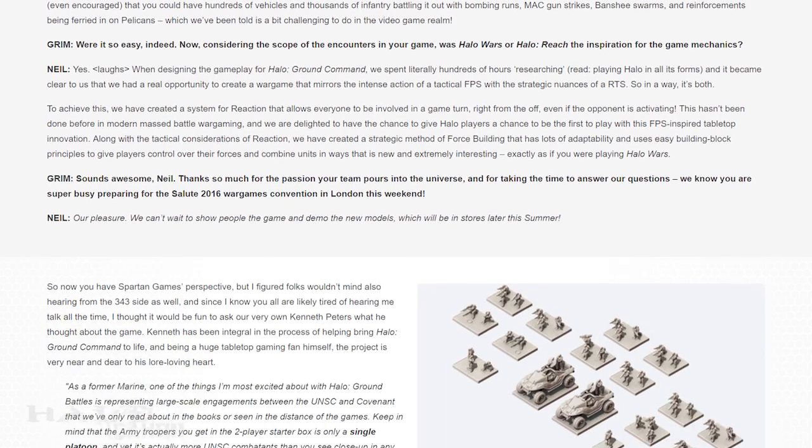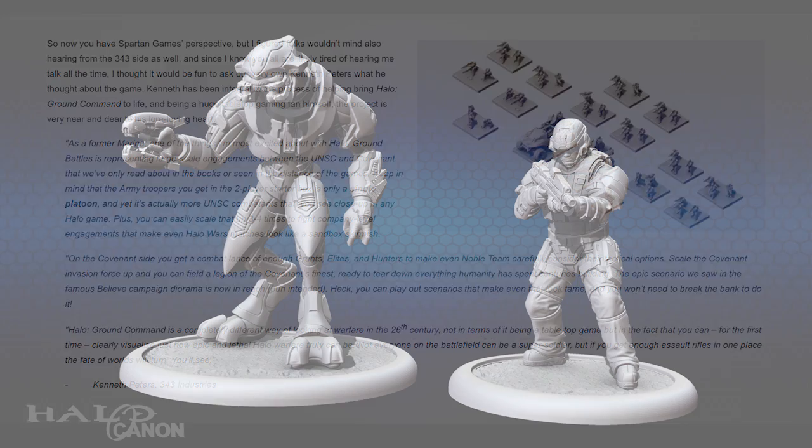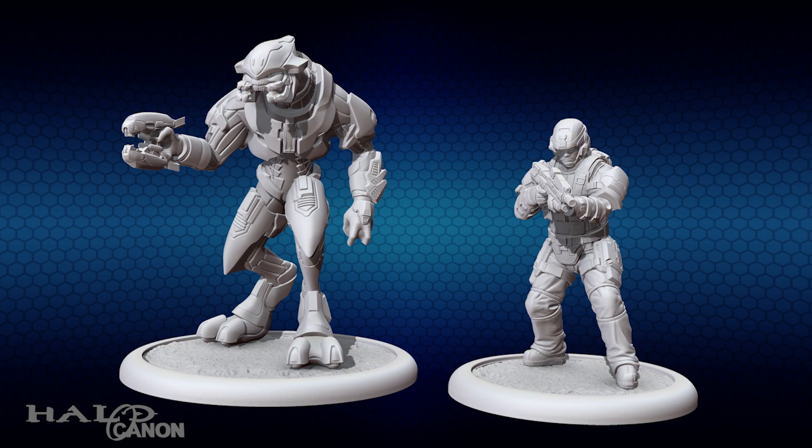So, like I said, those are the highlights, but be sure to check out the full interview in the article itself. Halo Ground Command is now available for pre-order on the Spartan Games website, link in the description. If you pre-order, you can get an exclusive figure of your choice — either a UNSC Marine or a Reach-style Sangheili Miner.